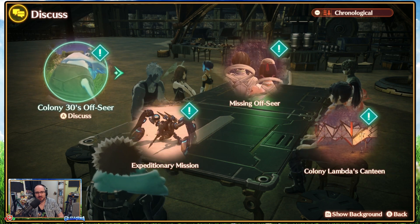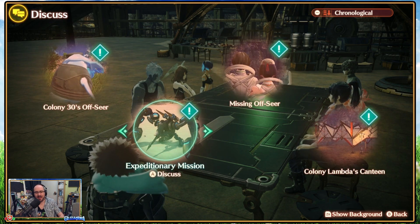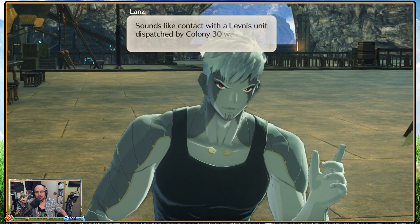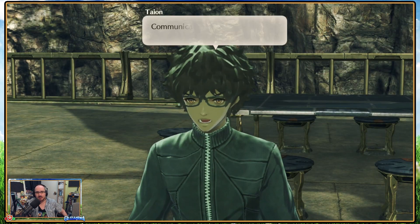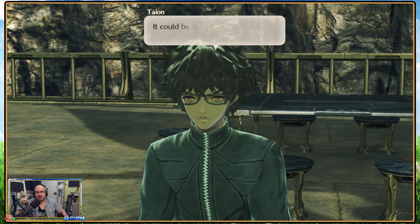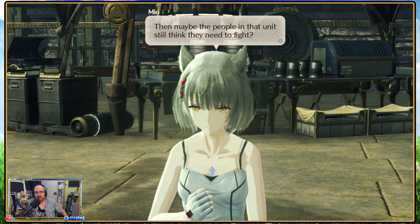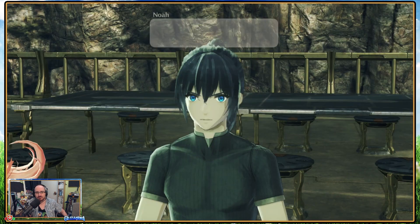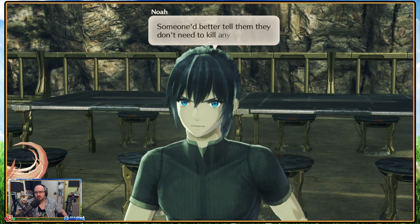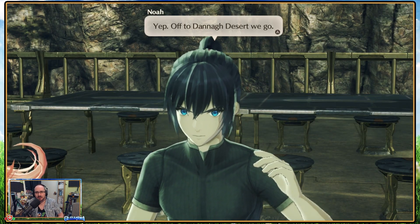That leaves us with four missions to do — two in Colony Lambda, two here. Let's try an expeditionary mission. Sounds like contact with the 11th's unit dispatched for Colony 30 was lost in Dunar Desert. That's the unit Vem was worried about. Communications are often disrupted in Dunar Desert — it could be down to the sandstorms prevalent there. Maybe the people in that unit still think they need to fight, but we destroyed Colony 30's flame clock. Looks like they didn't get the message. Somebody had better tell them they don't need to kill anymore — we'll have to meet them face to face. Off to Dunar Desert we go.